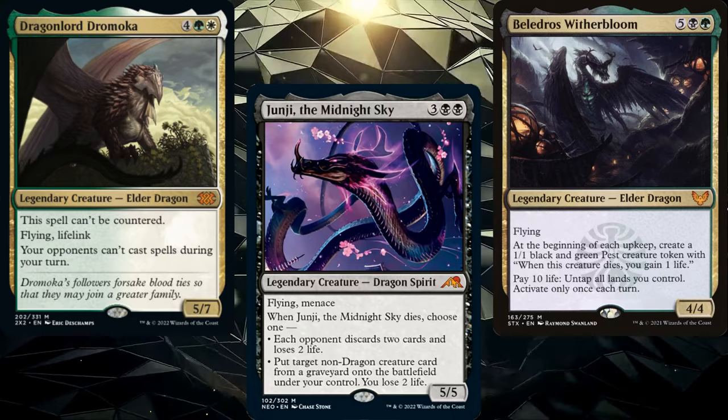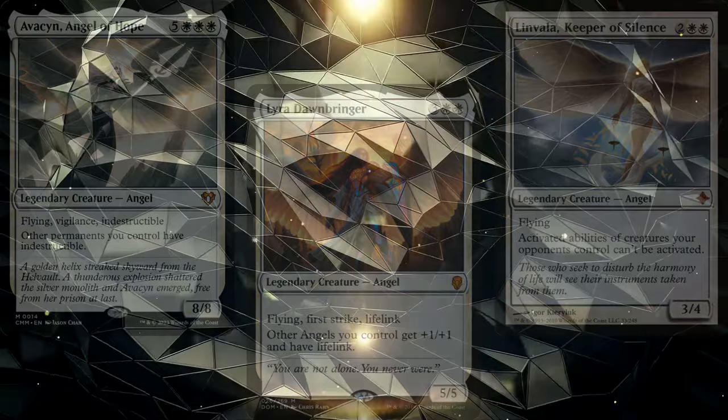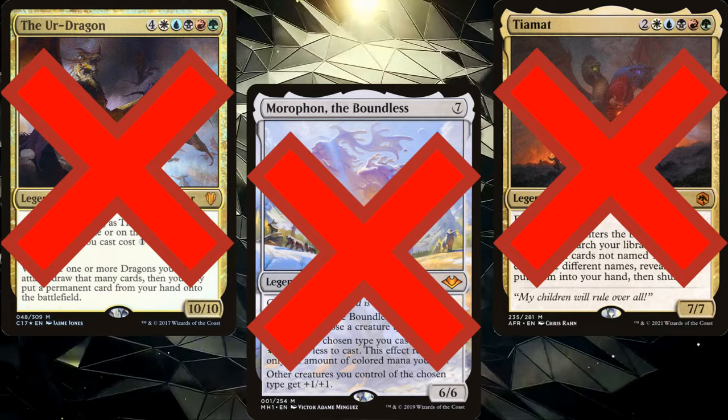Now if we're building an angel deck, you almost need to include white. Using the same metrics as dragons, there are 176 angels with a mono white color identity, but only 16 out of all the rest of the colors. Since this is your first ever Commander deck, I would limit your colors to 3 or fewer.